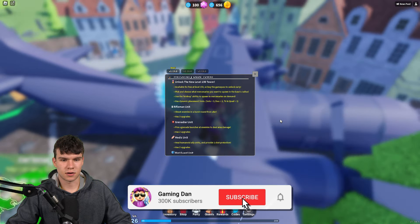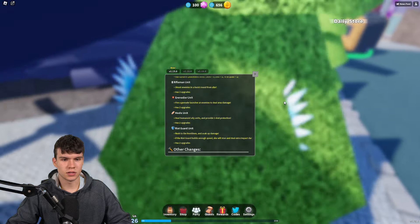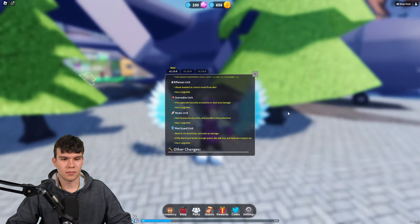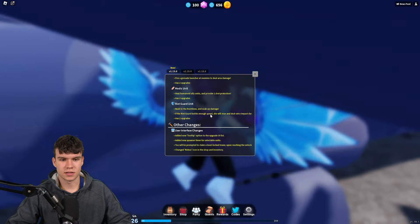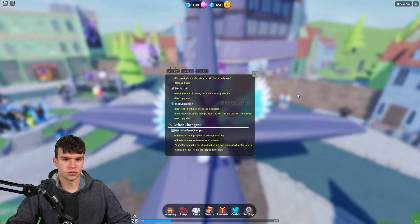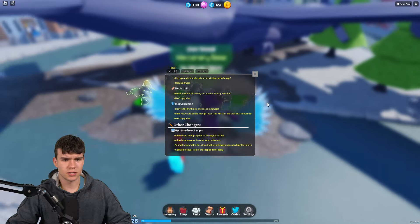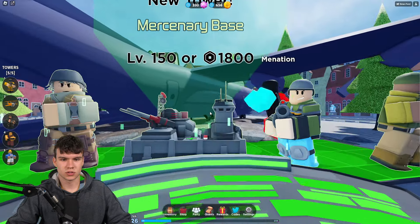We also have the Rifleman unit, which shoots enemies in burst rounds from afar with up to three upgrades. There's the Grenadier unit that fires a grenade launcher at enemies with two upgrades. The Medic unit heals humanoid ally units and provides one-shot protection with two upgrades. Finally, the Riot Guard rushes to the front lines, soaks up damage, and if it builds up enough speed it can stun enemies and deal extra impact damage — two upgrades.